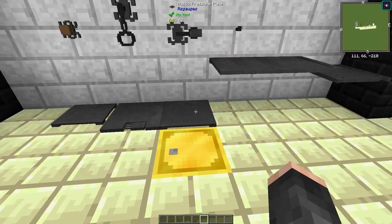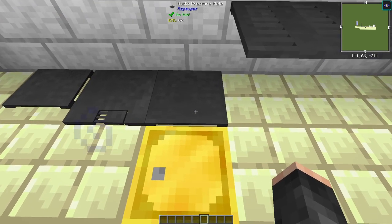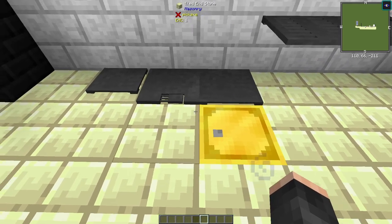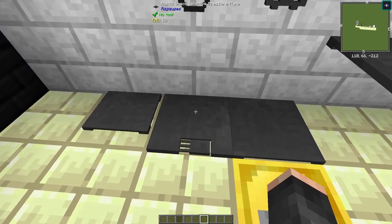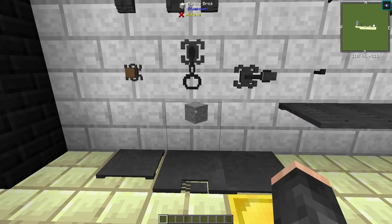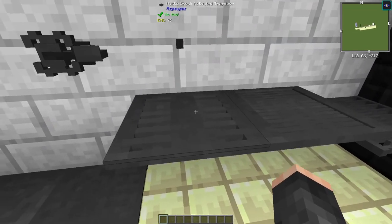We also have some pressure plates and trapdoors. There are two different versions: your standard pressure plate, which works like a normal one, and a larger version. Then there's one called a shock-sensitive pressure plate — this works both from the player jumping on it and by throwing items onto it, and it activates for one pulse.